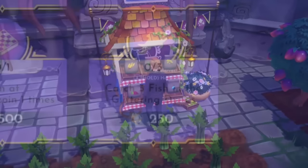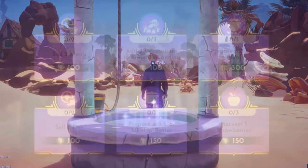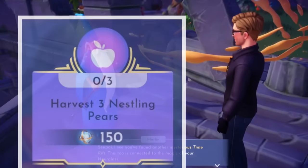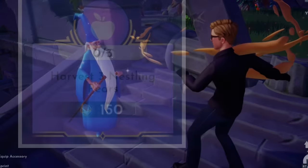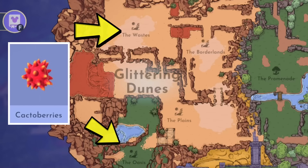Of course, just like with Dreamlight duties, there are many biome-specific duties and you will not be able to do them here. When it comes to those duties, I'd recommend fast traveling away to complete them until you've managed to stack up or accumulate three to five duties that you can complete in your designated area. There are also going to be duties that require you to access locked areas for certain fruits. Be sure to always have some Mist on hand to prioritize these new areas when farming Mist. You'll have to open up the Overlook to access Nestling Pears, the Grove for Dream Mingoes, and the Wastes or Borderlands for Cacto Berries.